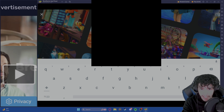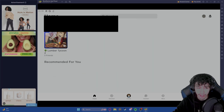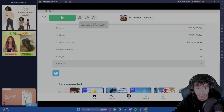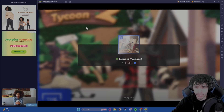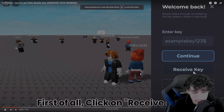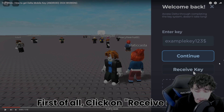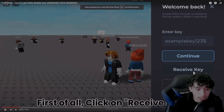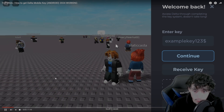Go ahead and log into Roblox, then join a Lumber Tycoon 2 server — I'm going to join an empty one. Once you start loading in, the executor should automatically launch and ask you to get the key. I literally can't get footage of me getting the key, so I looked up a tutorial on how to do it. Huge shout out to Delta Exploits Roblox for posting that video — the link will be in the description.